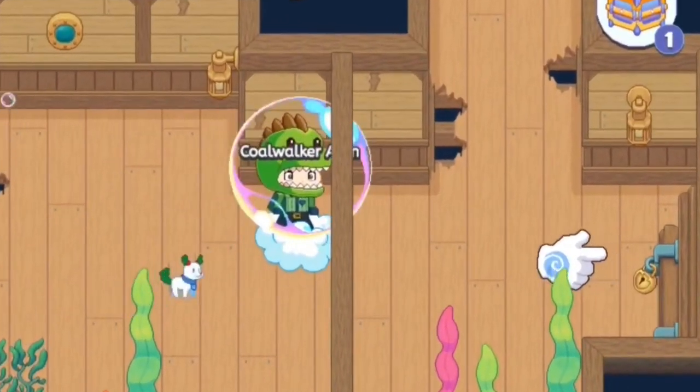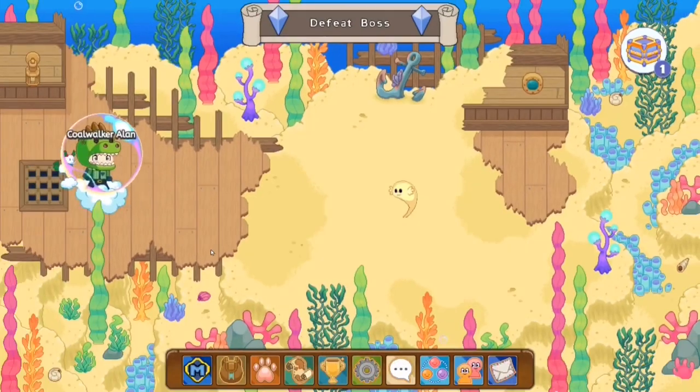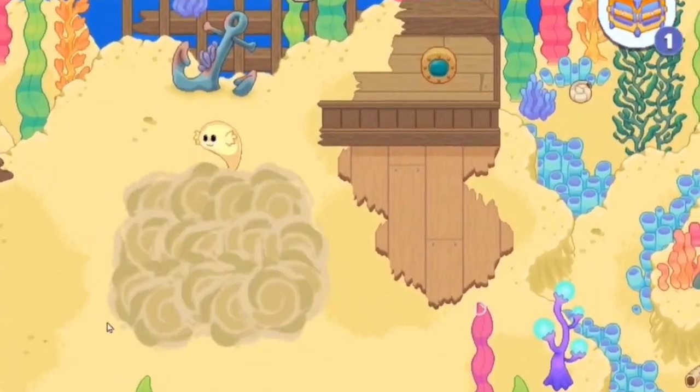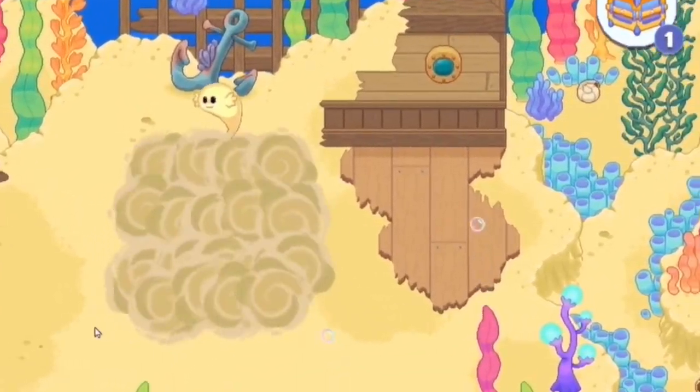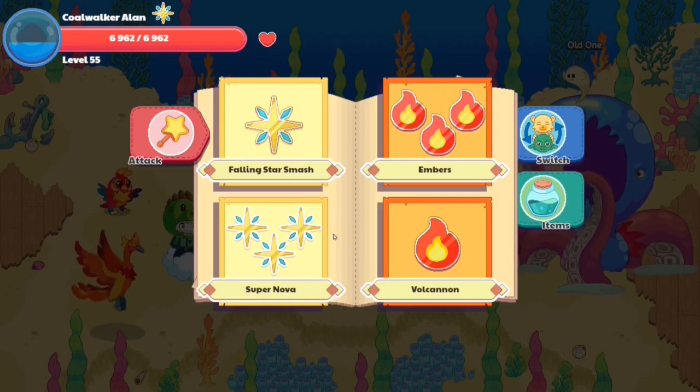Over here you can see there's a lock, and it's telling us to click on it, so let's click on it. We've gone through the door — and whoa, what is that? Is that some sort of boss monster? Oh my gosh, guys. That's the Old One — the person created by the influence. So now we're gonna defeat the Old One and destroy him.